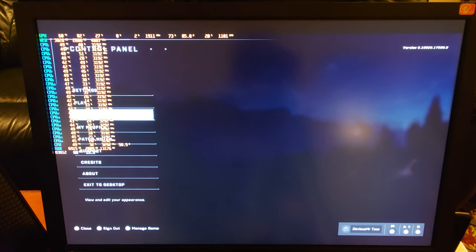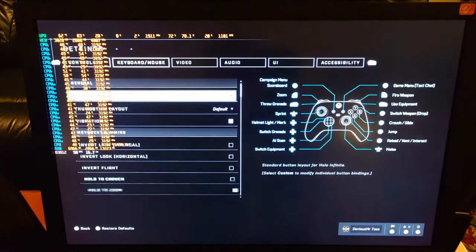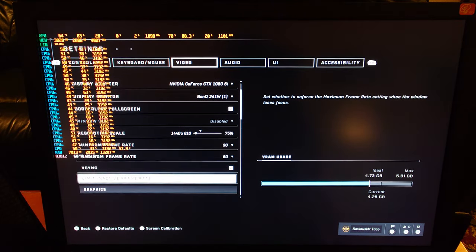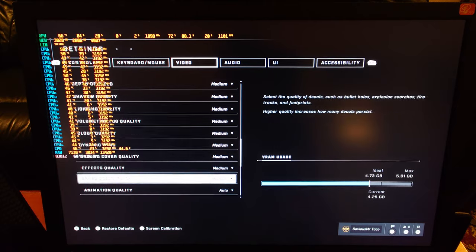We've got a whole ton of CPU cores going — obviously we have 24 total threads. Let's just check out the settings. We are running this on our 1066 with a resolution scale of 75%. VSync isn't enabled; I can turn it off but it gets a little choppy if I do. And we're running a blend of medium and high settings.